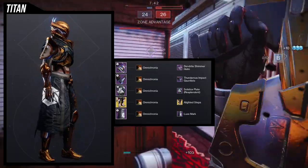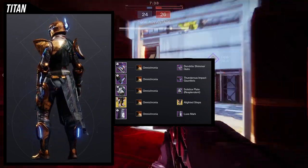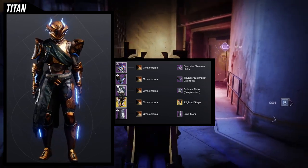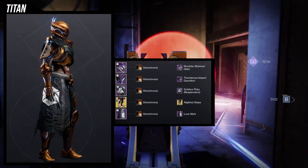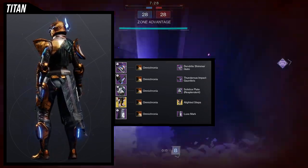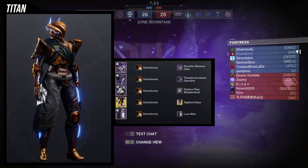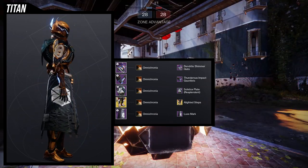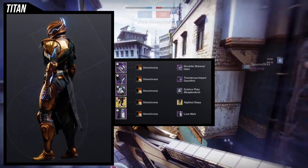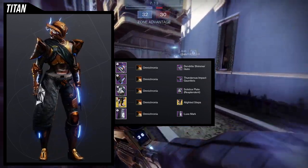Moving to the arms set — this is where it gets interesting because I just don't know what the theme was for this one, and if I'm being quite honest, I still don't. For the helmet, the Dendrite Shimmer helm — I love this helmet, it's really cool, and if I can convince myself to use it in a set that doesn't make sense, I'll still use it because the helmet looks cool. For the chest piece, Majestic Plate without the glow, because I wanted something that looked classy to go with the arms, which feel kind of nightish.